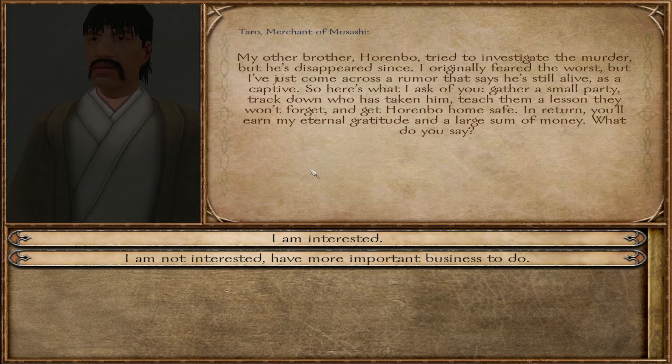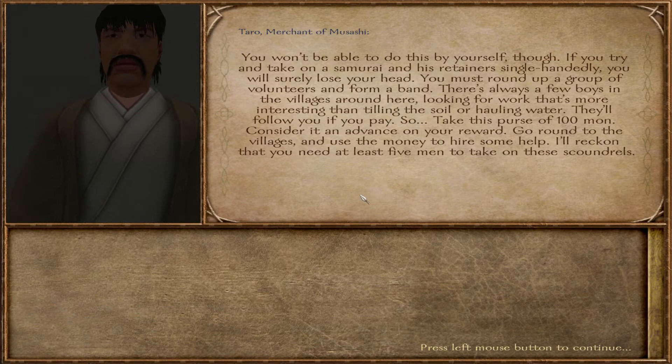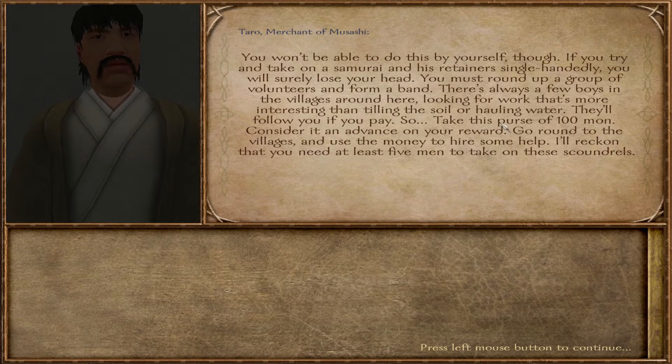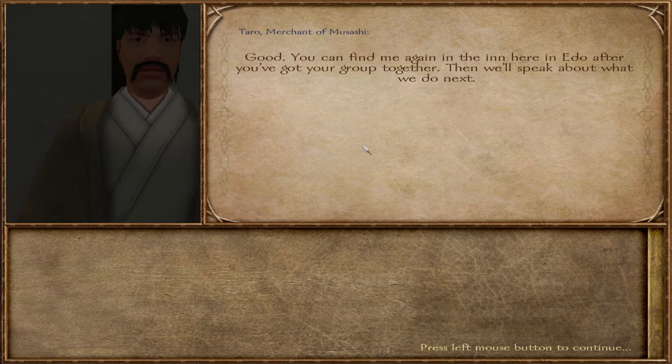So here's what I ask of you: gather a small party, track down who has taken him, teach them a lesson they won't forget, and get Harrenbo home safe. In return, you'll earn my eternal gratitude and a large sum of money. I'm interested in the money — gratitude, not so much. You must round up a group of volunteers and form a band. This is basically just saying: go to the villages, grab some people, get at least five men. Very good, sir — I'll go collect some men from around the villages.